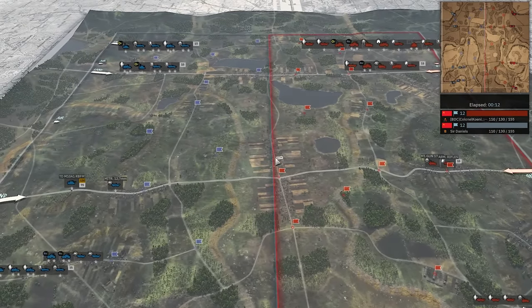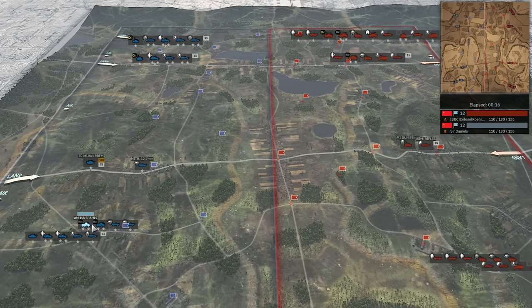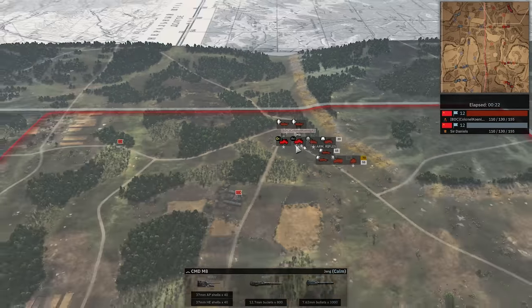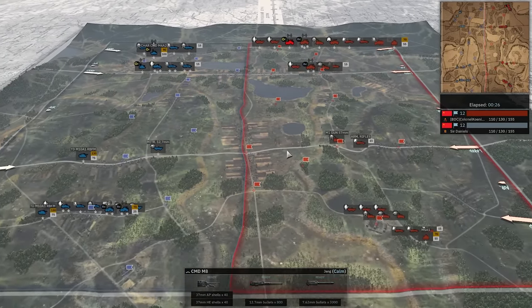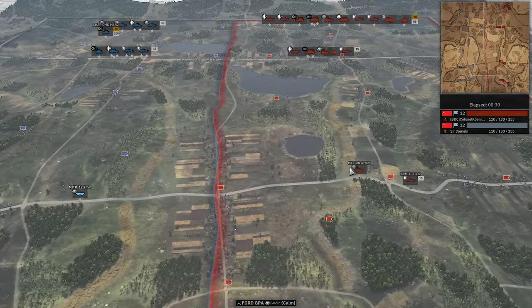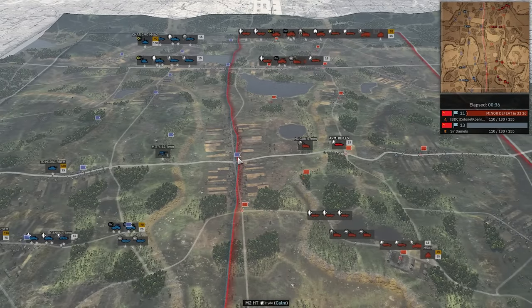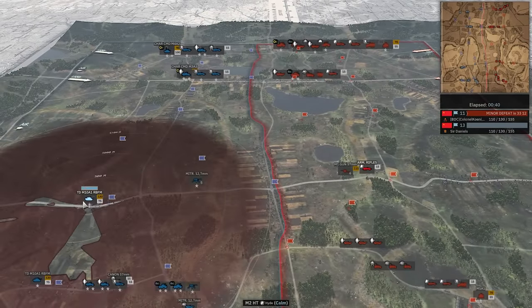No early airplanes — no recon or anything like that. We do see the M8s are vetted up quite high here. Double star for Sir Daniels. The M8s on this side are not as vetted, but we do have a leader M8 there, so that's definitely helping the cause. The machine gun and M7 gun are really not going in, neither do the rifles. So it looks like Koenig is kind of giving up this flag. He doesn't know it, but he would be safe to get in before this M10 gets there.